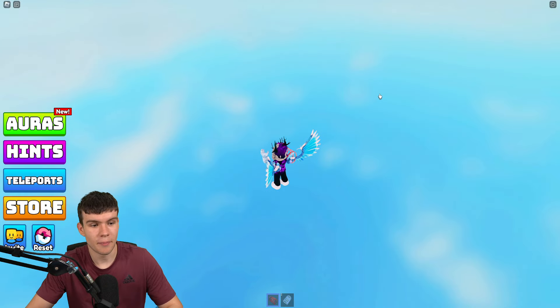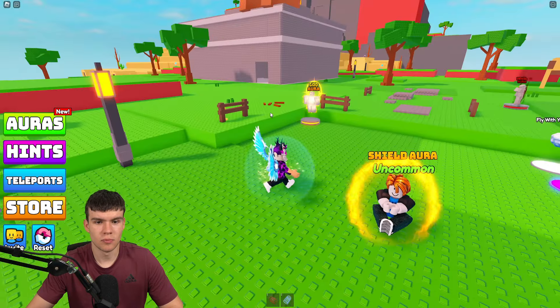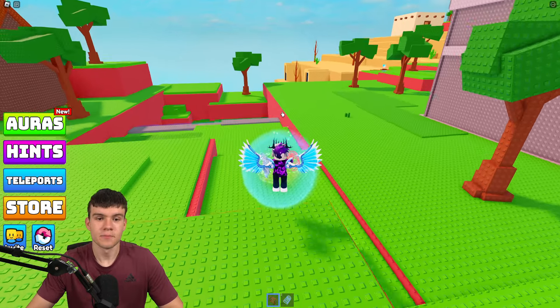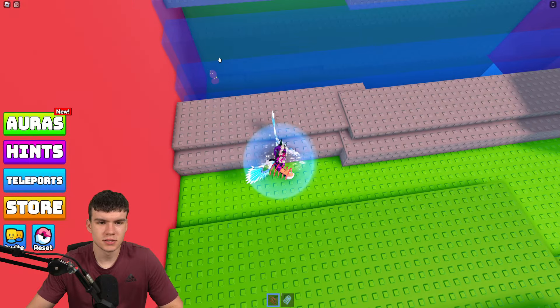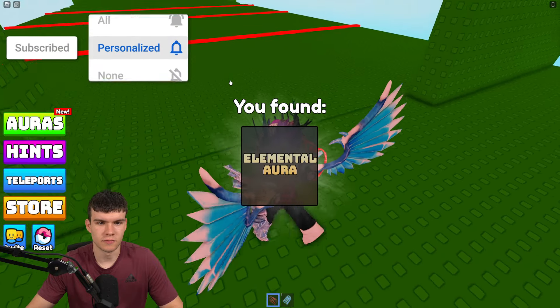There is an aura that's kind of hidden on the other side of this area. Let me jump down here — as you can see, it's just over there. We need to jump across and grab the elemental aura just over there.